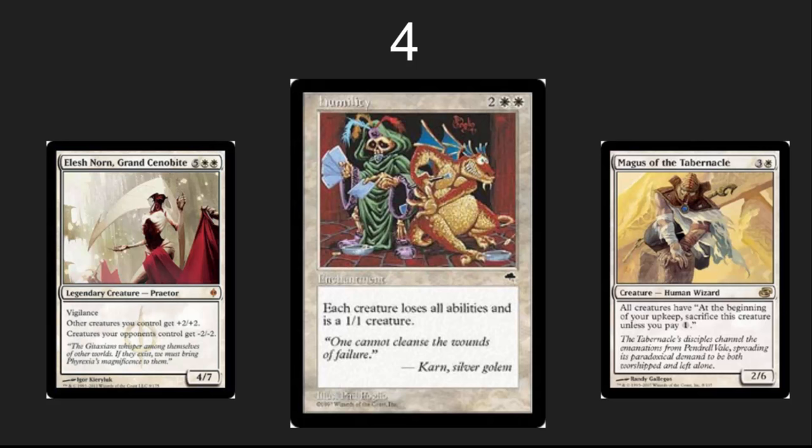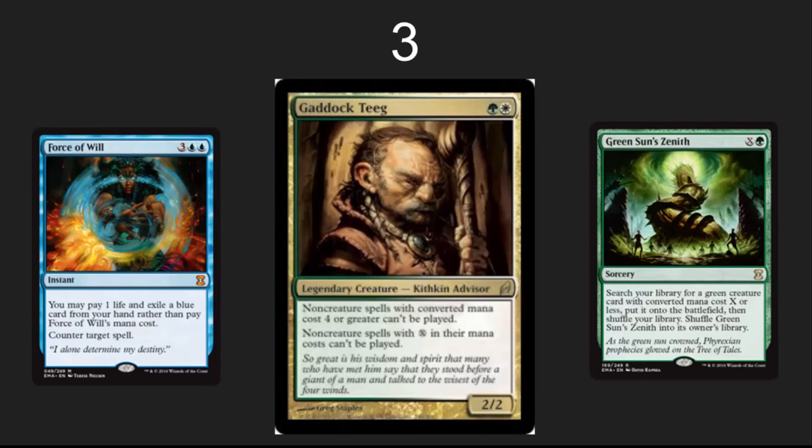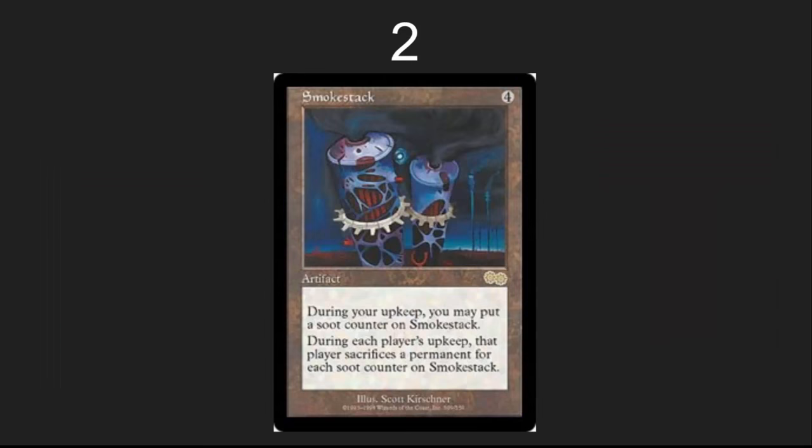In the number 3 spot, one of my favorite Hate Bears as a Commander: Gaddock Teeg. Shut down those blue players, shut down those really cool spells that everybody's been ramping into. Those high casting cost non-creature spells with a converted mana cost of 4 or greater can't be played. X spells, we don't need those either — no Genesis Wave, no Green Sun's Zenith.